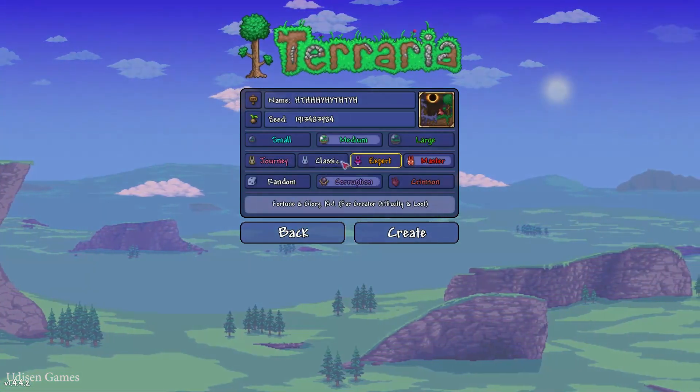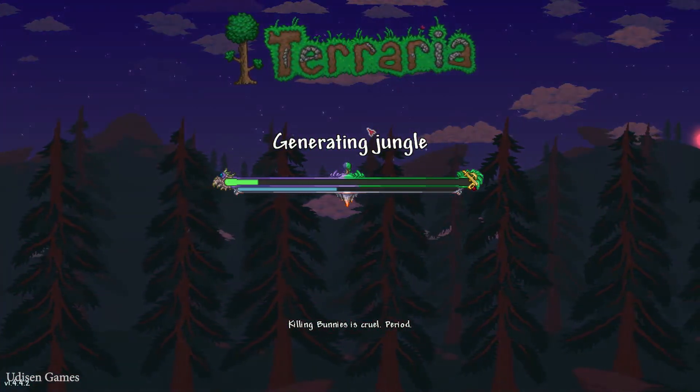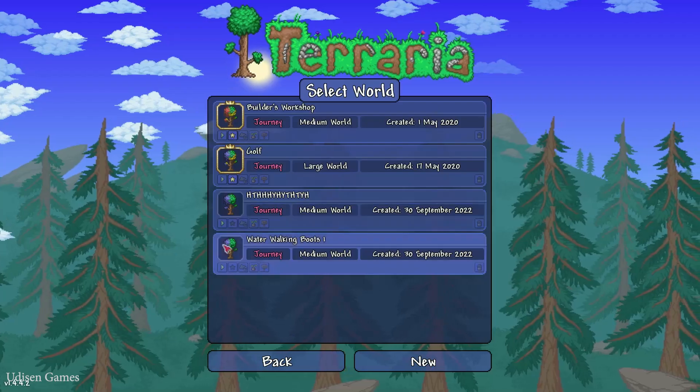Choose your game difficulty — it does not change world generation. After that, it's not required, but I highly recommend obtaining the Magic Conch magic item. It will save your time. I'll show you how. Perfect.